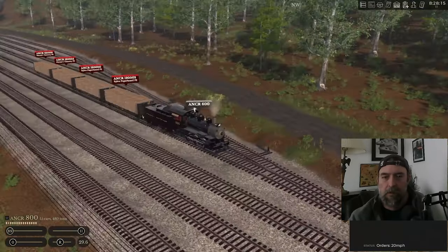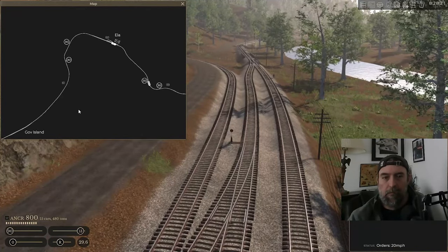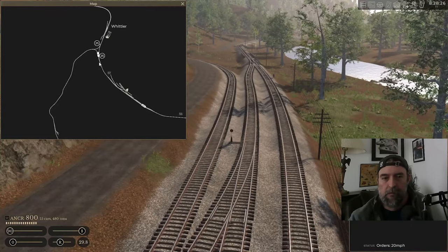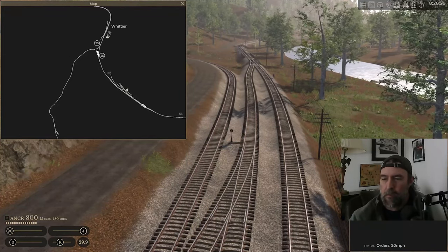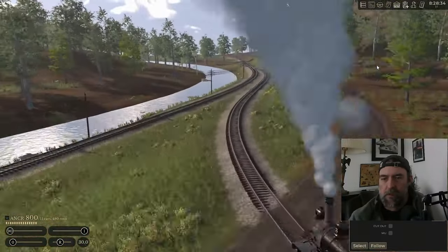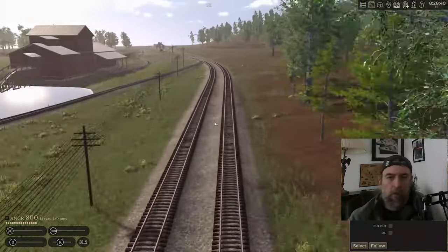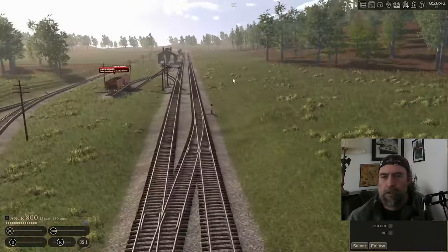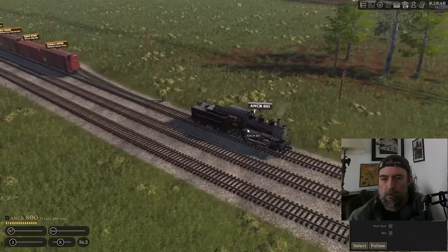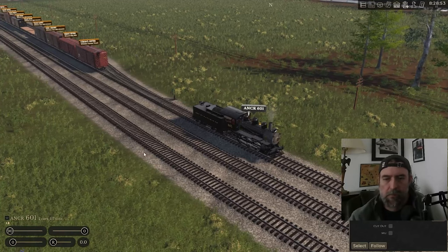Once we kind of get the freight set then we'll go to passenger. Passenger to me is kind of secondary operations in game - it's not really the bread and butter. It's a nice little source of income but it's more of a headache than anything. We can focus on the bulk of our money making, which is going to be the freight ops. We need to get the passenger train up here. The 800 is going to be coming up behind him.